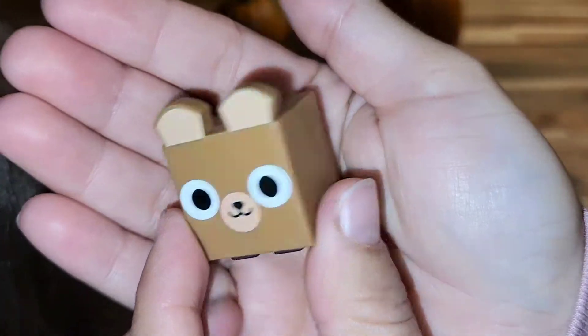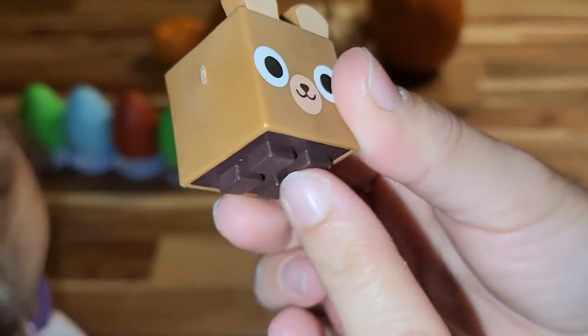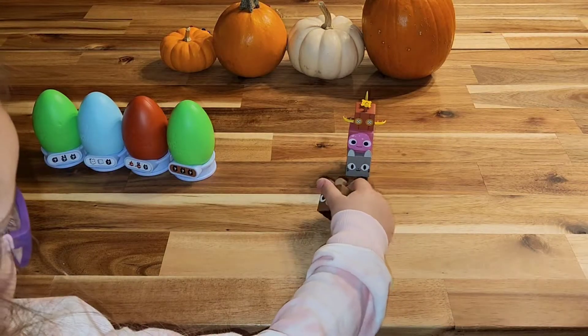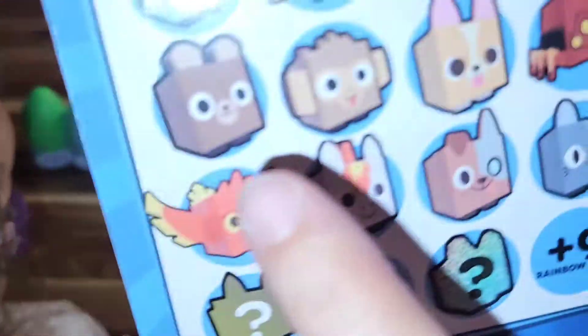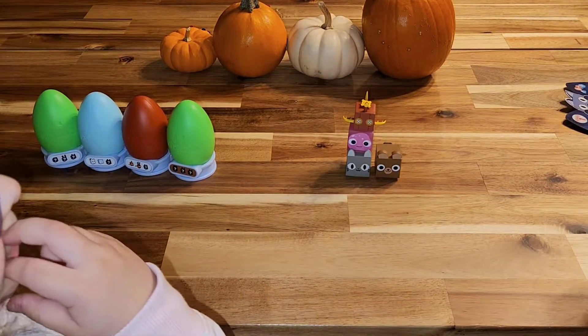It looks like a bear — a brown bear. He's got a little tail and little feet. Maybe it's a dog. Let's see if it's a bear or a dog. Well, it's definitely this guy. We have an actual list instead of the back.